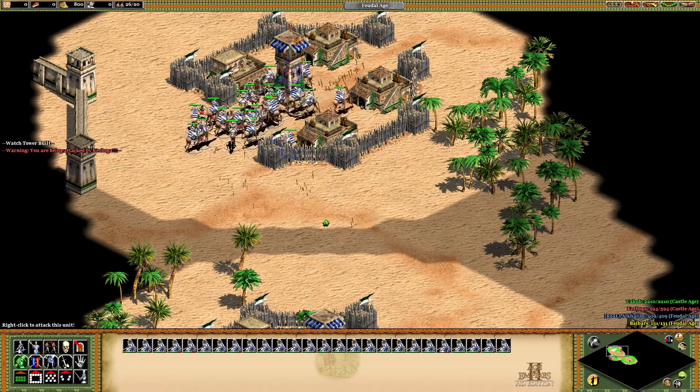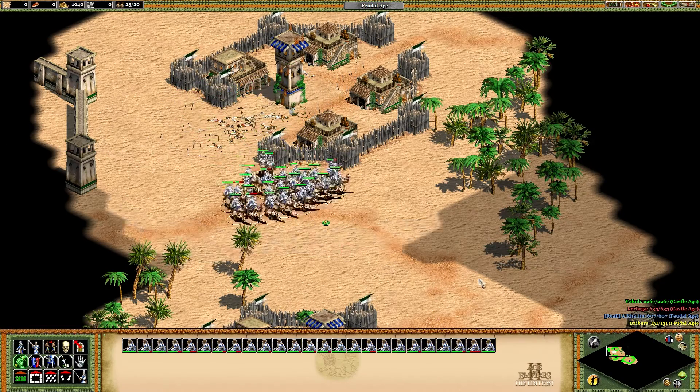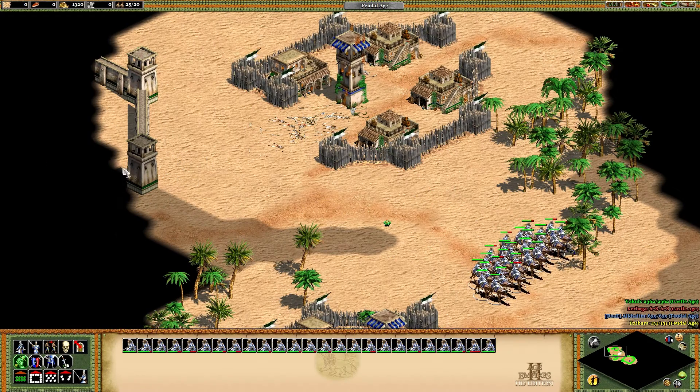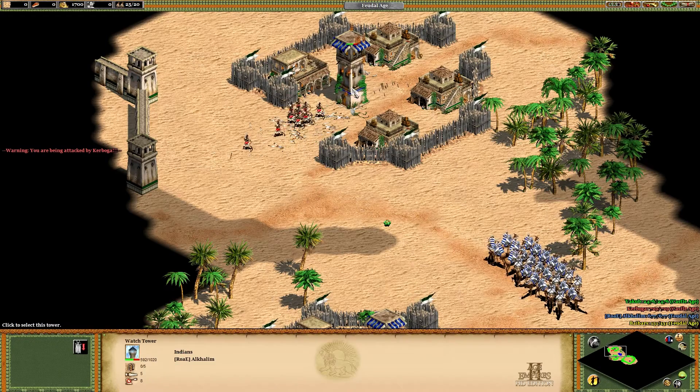All the triggers I just showed are looped. So if I kill off his units, he will of course build up a force again, and as soon as he has enough archers he will start attacking again. Here you can see him sending his max attack.